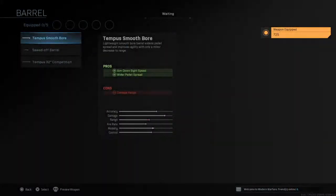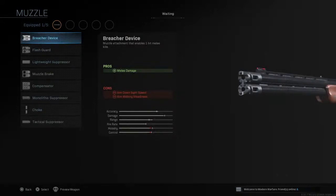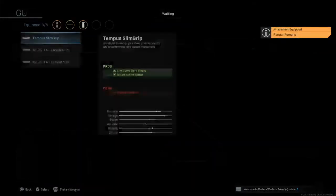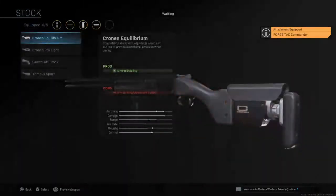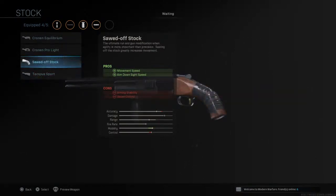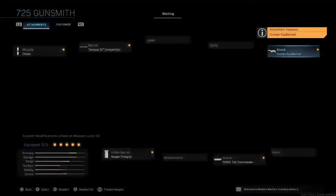The 725 — you can go for mobility or range. You can use either the Monolithic Suppressor or a muzzle option, Ranger Foregrip underbarrel, and the Forge Tac Commander which is great. For the stock, it's between the Cronin Equilibrium or Tempest Sport for mobility, or the Sawed-Off Stock — though I don't recommend the Sawed-Off. I'll go with the Cronin Equilibrium.